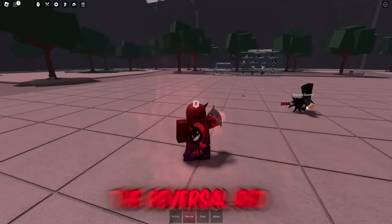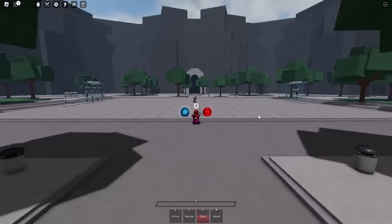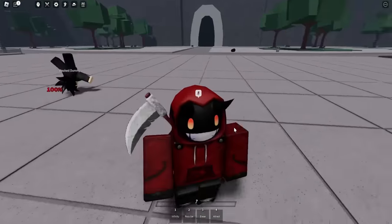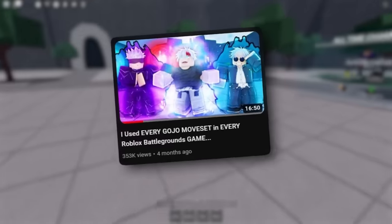Gojo has a bunch of different abilities, like his Reversal Red, the Lapsed Blue, and of course the strongest move of all, the Hollow Purple. This moveset is one of the strongest movesets to ever exist, and today I'm gonna be playing every game that has a Gojo Sorcerer moveset inside of it.